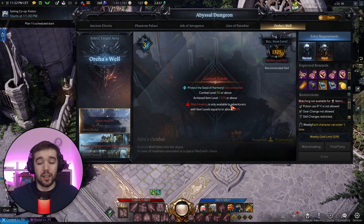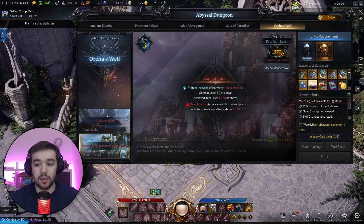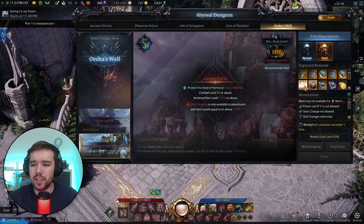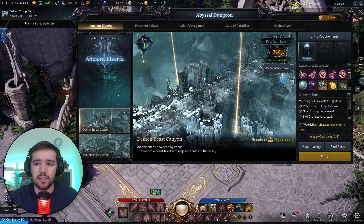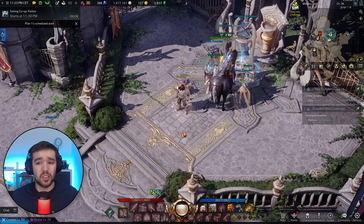Then of course there's a tier three Abyssal Dungeon that unlocks tier three armor upgrades all the way through epic to legendary, and it looks like there's even a hard difficulty version. So that is basically Abyssal Dungeons — you unlock them by doing zone quests, getting to level 50, and reaching the required gear score.